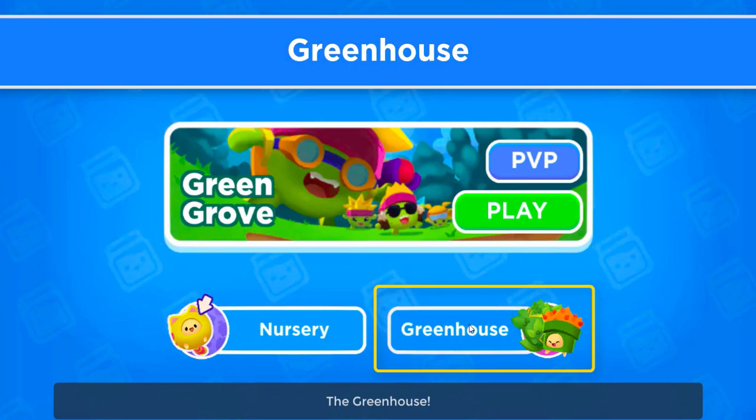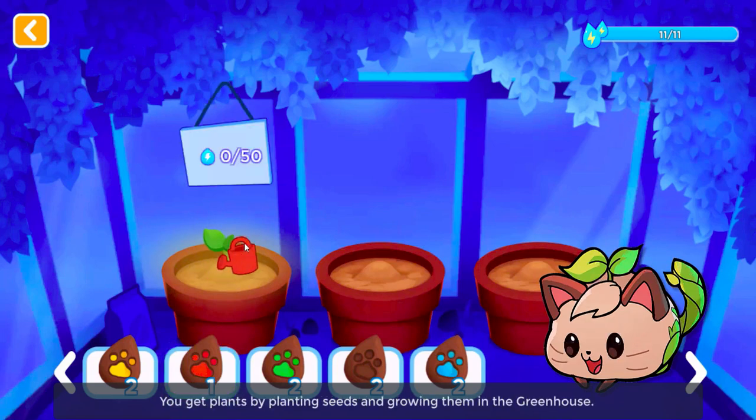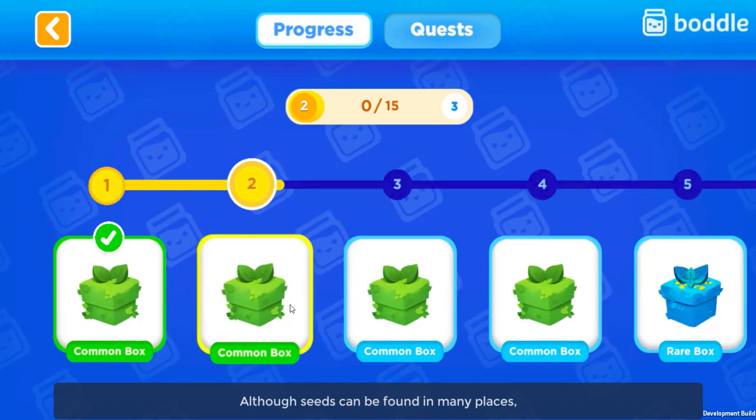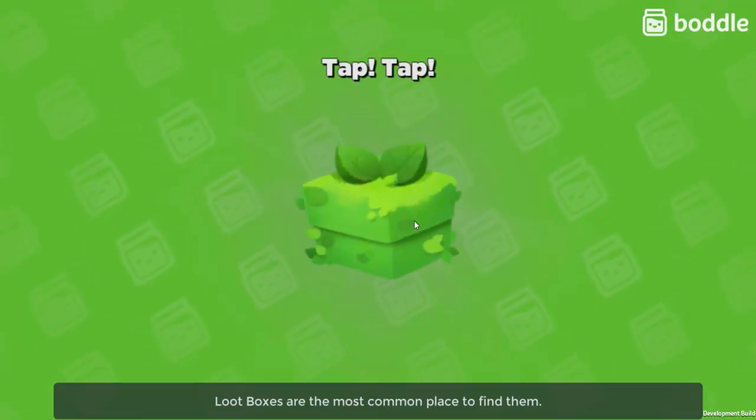The Greenhouse. I bet you were wondering where you can get pets. Well, let me tell you. You get pets by planting seeds and growing them in the greenhouse. Although seeds can be found in many places, loot boxes are the most common place to find them.